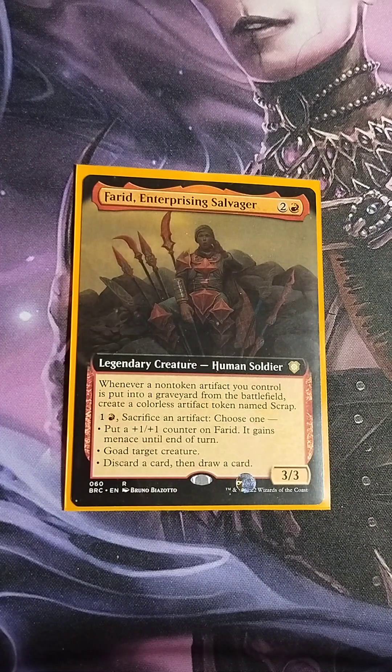So let's jump right into this. Farid is a legendary creature — Human Soldier, 3/3. He says when a non-token artifact you control is put into the graveyard from the battlefield, create a colorless artifact token named Scrap. You can pay one red, one colorless, sacrifice an artifact, and choose one of three options: put a +1/+1 counter on Farid, it gains menace until end of turn, go to target creature, or discard a card and draw a card.